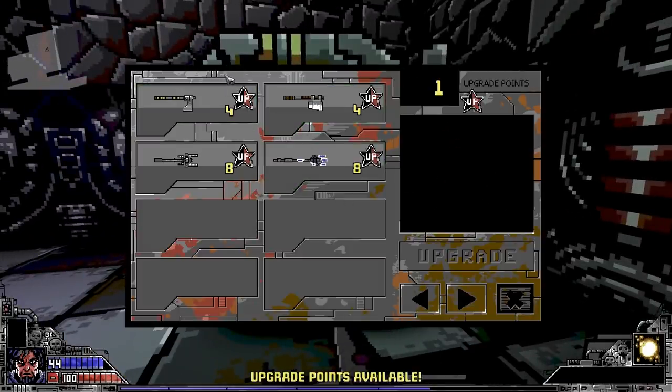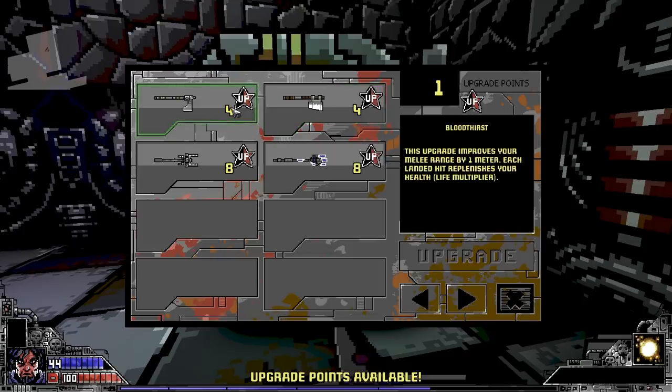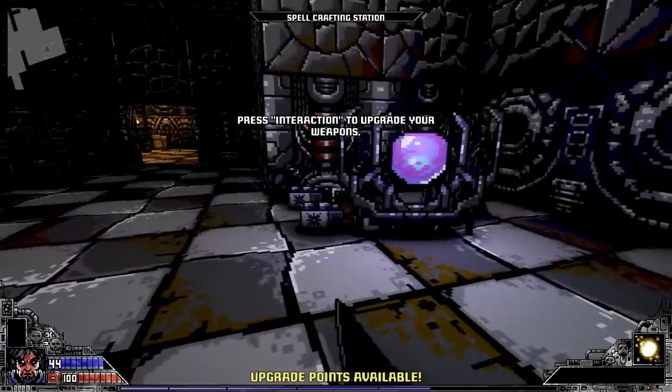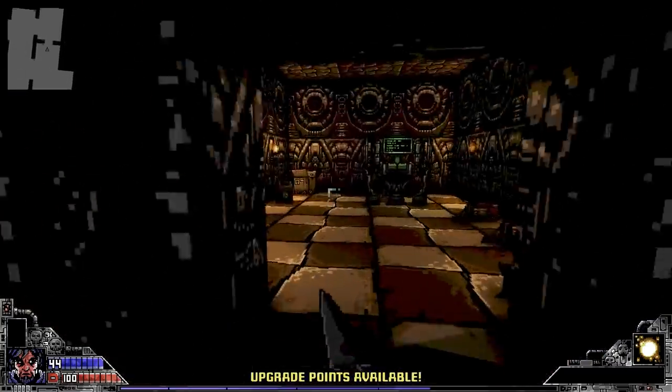One upgrade point. Doesn't look like I can upgrade my knife either. Bloodthirst improves your melee range by one meter — each landed hit replenishes your health. Spirit Sealer increases your melee damage by five — each landed hit replenishes your mana. The longer you shoot the more damage it deals. Lightning staff, freezing staff... feels like melee would be kind of interesting, but I'm not entirely sure if it's worth it.